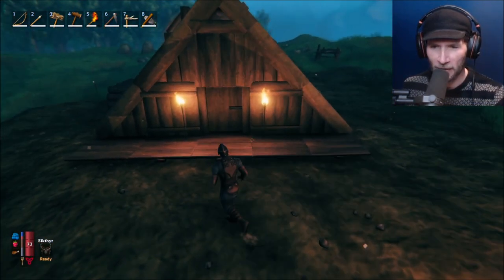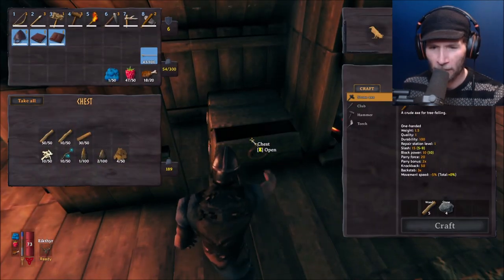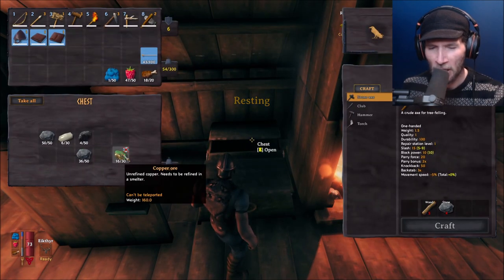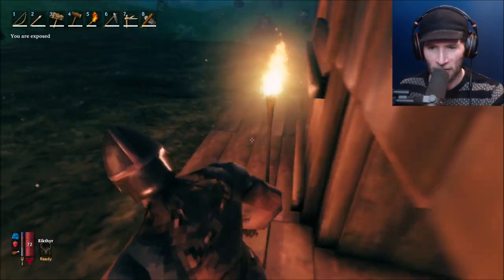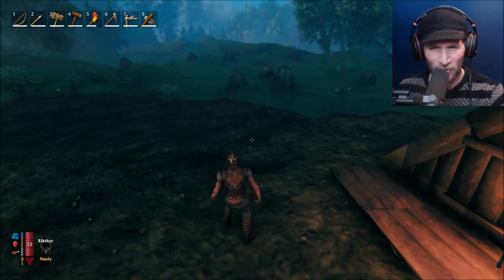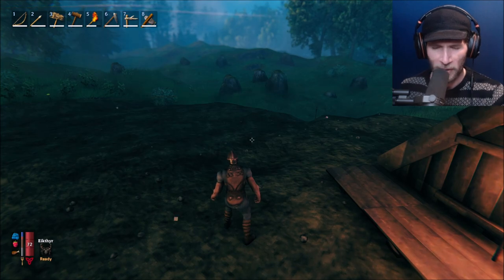We did some stuff — I mined a little bit more copper. My stuff is very disorganized right now; we have 16 bits of copper ore. But the little bird told us that we need to find a thing in order to make a smelter, and that thing should be underground.